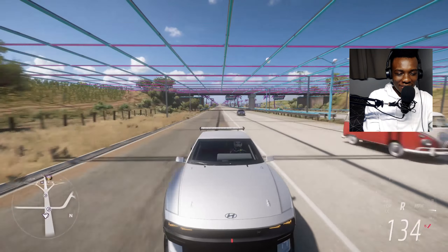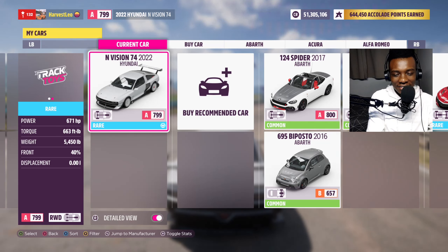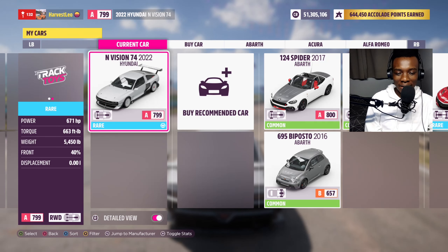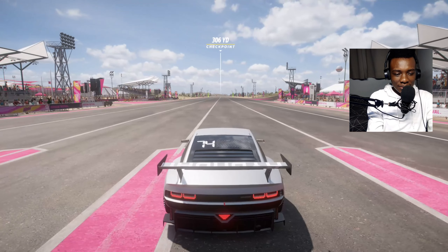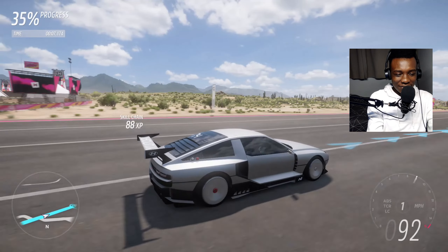The top speed is 155 miles per hour. Can I achieve that while going backwards? Because anything you can do with electric cars going forward, you can also replicate backwards. Let's see if I can hit 155 miles per hour going backwards on the highway. It's harder driving backwards in this game. Let's go to the festival - I want to check out its quarter mile drag time.